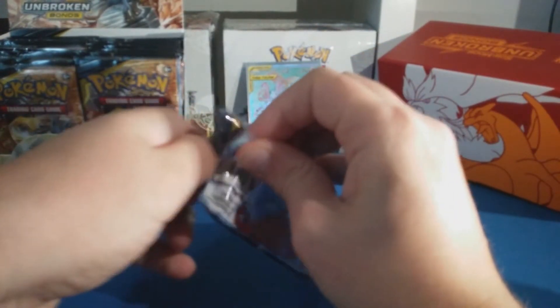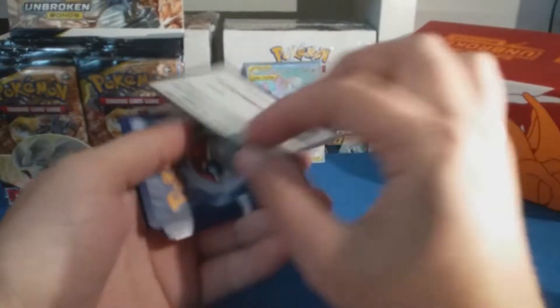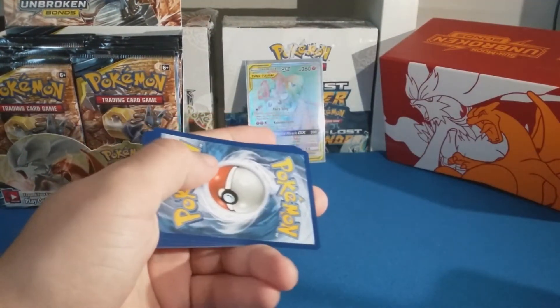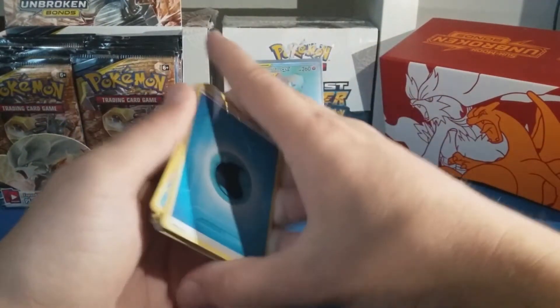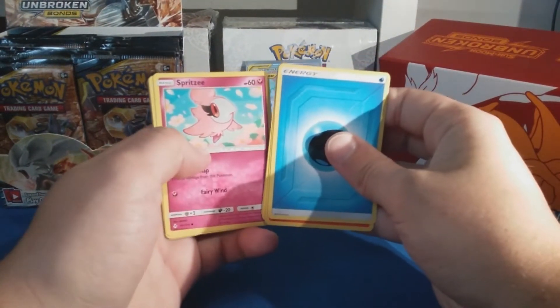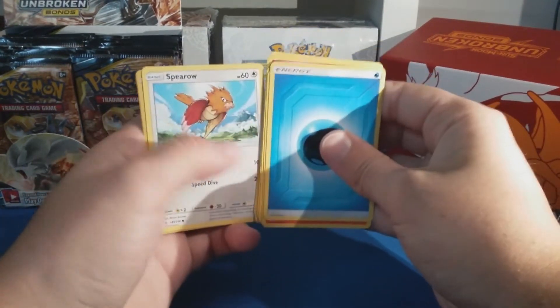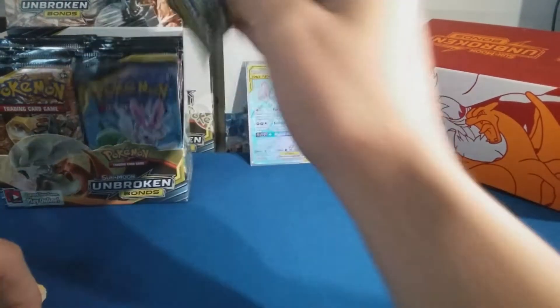And we pull — we need more Charizards all day. Code number two — there you go. Water energy, Torchic, Poliwirl, Gloom, Spritzee, Doduo, Rhyhorn, Meltan, Spearow, Gastly reverse — and a Lone Dugtrio.